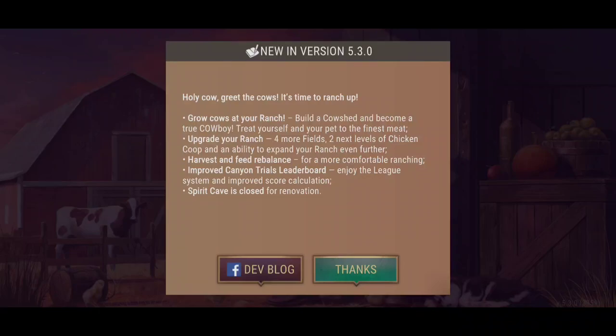Howdy guys, welcome back to another video of Wasteland Survival. It is update time. So version 5.3.0. Holy cow — it's time to ranch up.